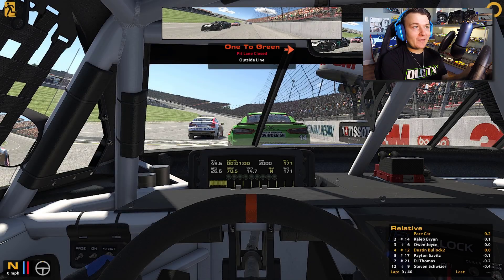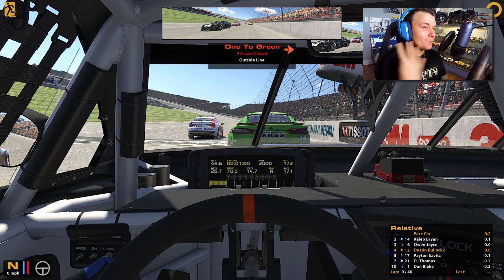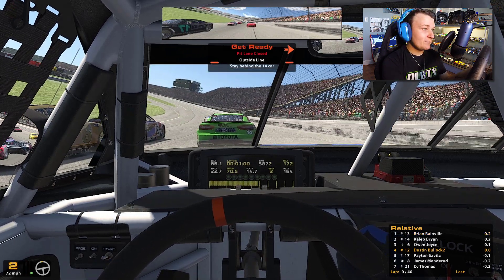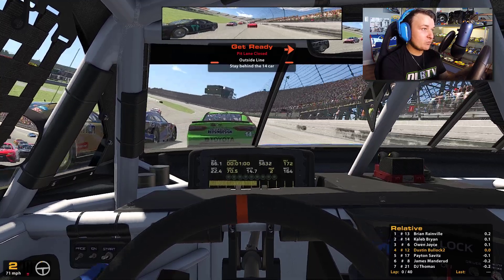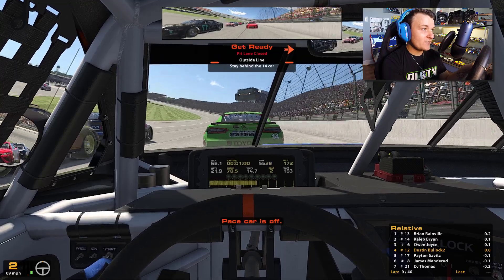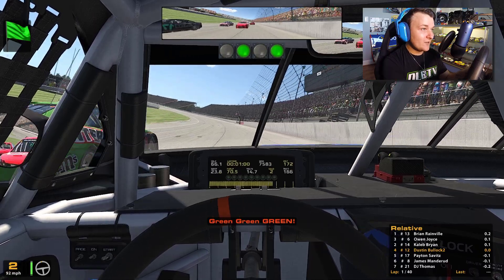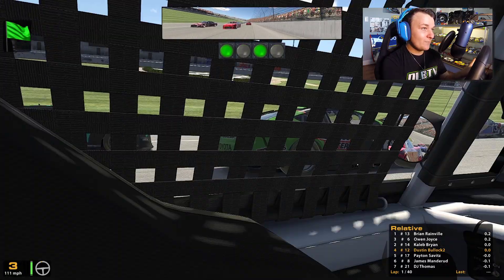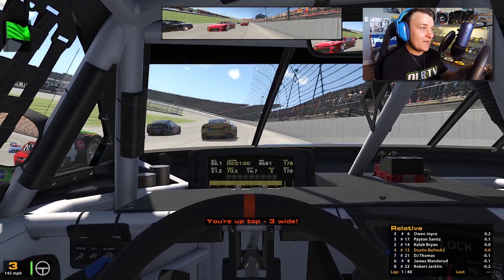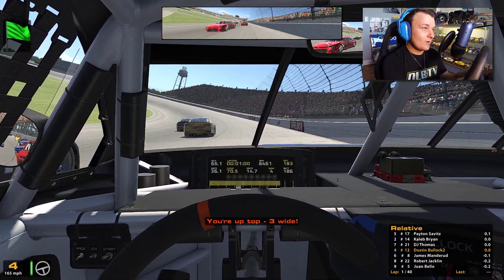We laid down a hot lap in co-op qualifying, rolling off the grid in position number four. I feel like this is one of my best tracks on the schedule. The 13 is laying back a lot — that tells me he's probably gonna go right at the restart line. We're coming to the line very slowly, the green flag is out, and nobody went. We went three-wide; I had to go three-wide to keep from running into his back bumper. The 14 was sleeping and we took the green flag three-wide.